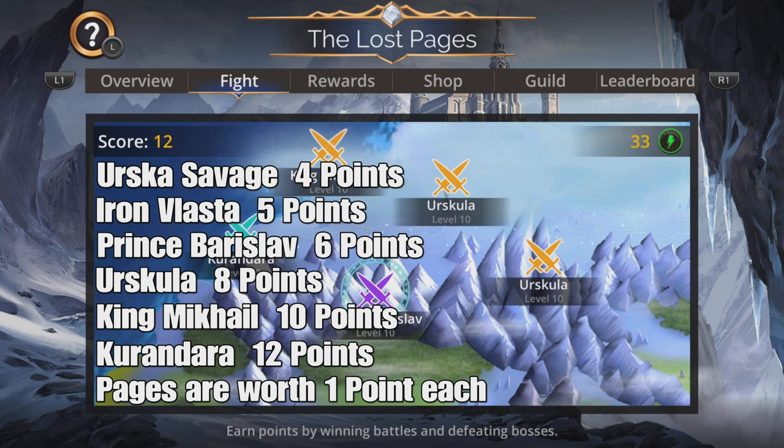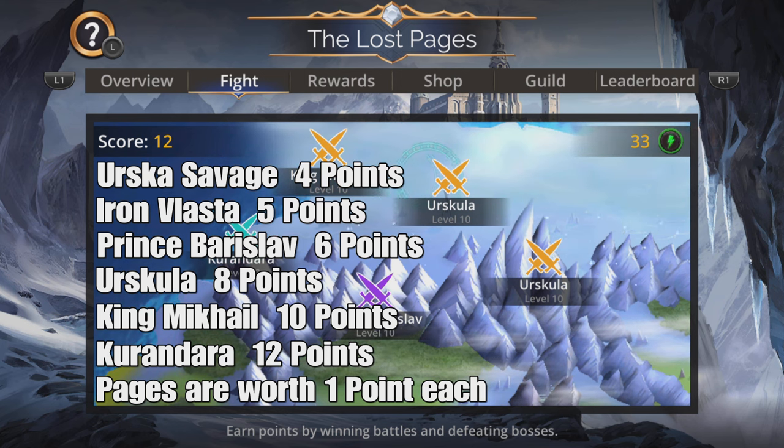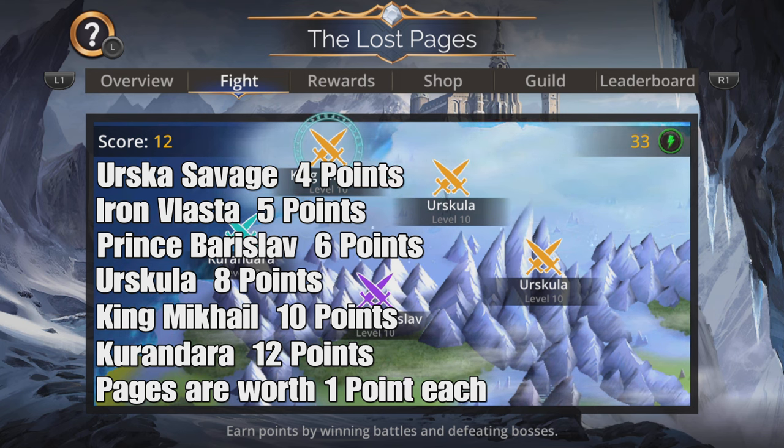King Mikhail gives 10 pages and Kurundara 12 pages. Each page is worth one point, and battles will drop a variable number of pages - on average about 1.18 times the base amount. As battles get harder they increase pages given by 25 percent, so basically always do the highest rarity battle first - in this case Kurundara, then King Mikhail. If you get two of the same highest-tier troops, fight the one with the highest level.